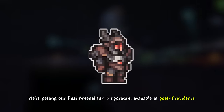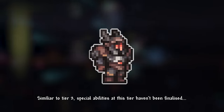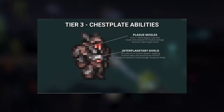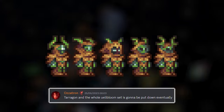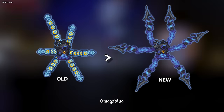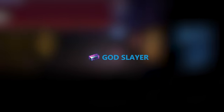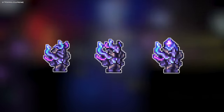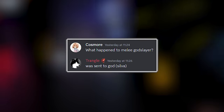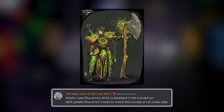For the post-Moon Lord armor sets, we're getting our final arsenal T3 upgrades available at post-Providence. Similar to T2, special abilities at this tier haven't been finalized. As for the existing Tarragon armor set, this will be removed or replaced in the future, with talks of either a profaned armor set revolving around the free guardians. Omega Blue, whilst not a total rework, will see some tweaks to the tentacles. Godslayer has gone through many iterations, with this being the most updated re-sprite — it will still be for the rogue, ranger, and summoner classes, whilst melee users will obtain the Silver armor set. It's unknown whether a Braylor set will change this decision.